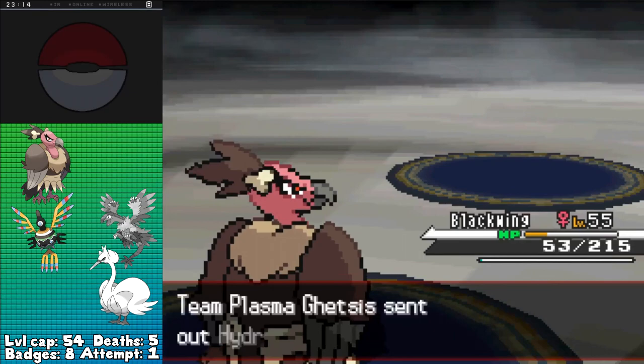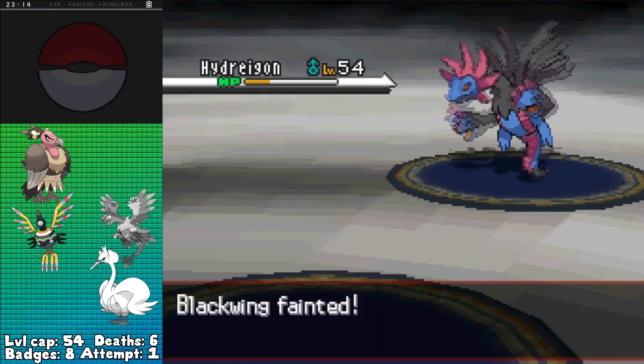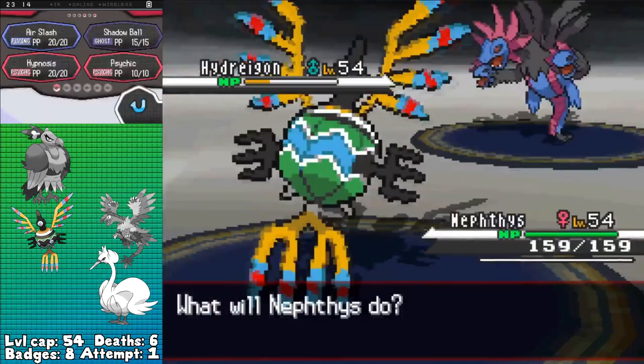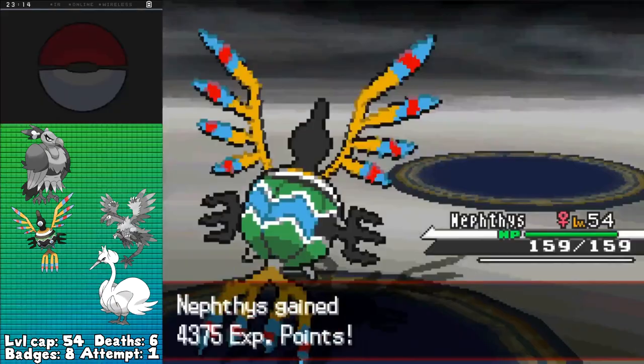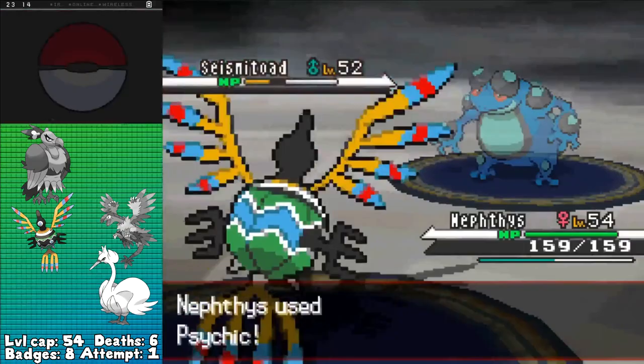Fifth out is Hydreigon, and I've gotta do something to make sure that this thing goes down before Sigilyph comes in or this run is over. Thankfully he goes for Focus Blast and misses, letting me get off an Air Slash for 70% before succumbing to the second Focus Blast, leaving just my Sigilyph. This is a little worrisome, but Air Slash is able to finish off Hydreigon from this range, making it a one-on-one between my Sigilyph and his Seismitoad. Thankfully Psychic does over half as he sets up Rain Dance, and though he has the Swift Swim ability, Sigilyph's EV trained enough in speed to still land Psychic first, KOing and winning me the battle with my last Flying type remaining.